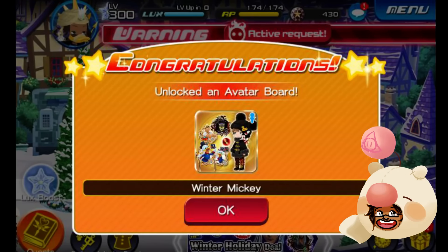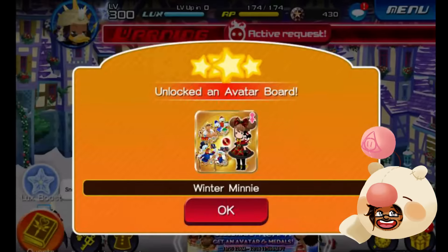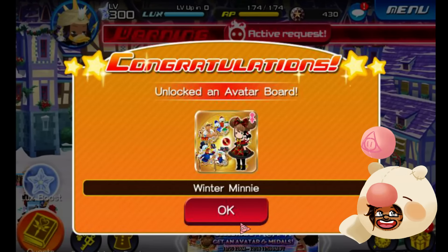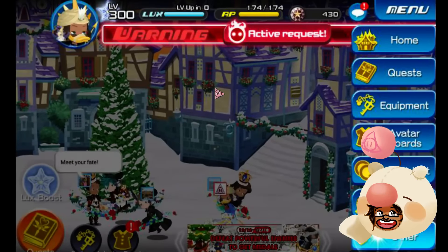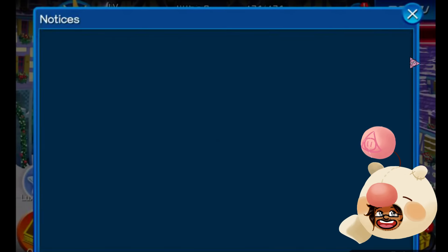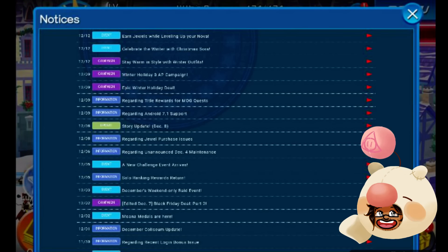I gotta tell you guys, that's an adorable board, okay? That is really adorable. Let's take a look inside here. That is really adorable too — the Winter Mini. So a couple of things we've talked about, we're going to go through them really quickly. We checked the notices, and let me open my other notice here so I can get all this right the first time.